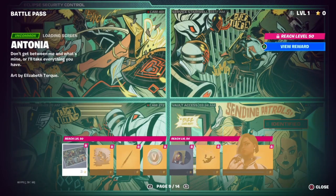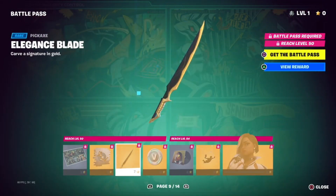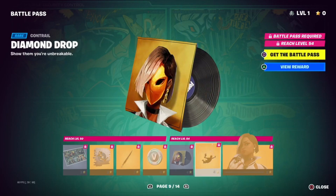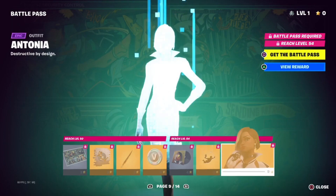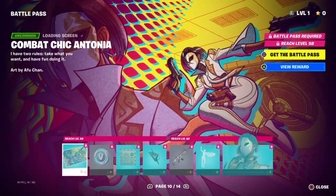We have the Antonia loading screen, along with the Antonia in Action spray, we have the Eligence Blade, along with a hundred V-Bucks, the Dangerous by Design music track, we also have the Diamond Drop contrail, we have the Antonia skin, along with the Combat Thick Antonia loading screen.